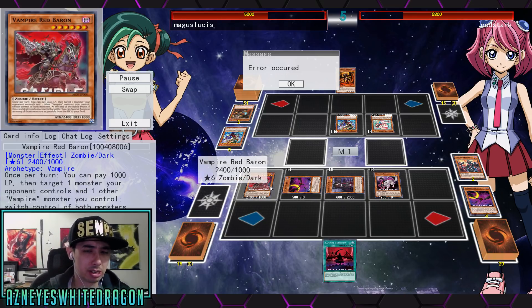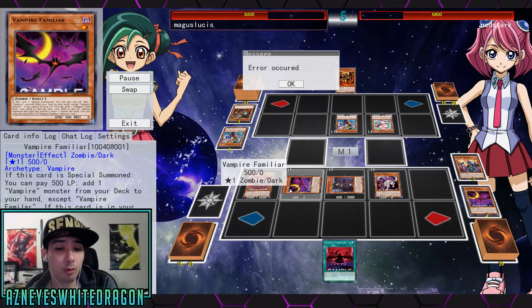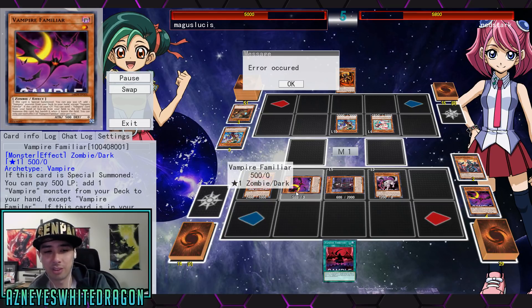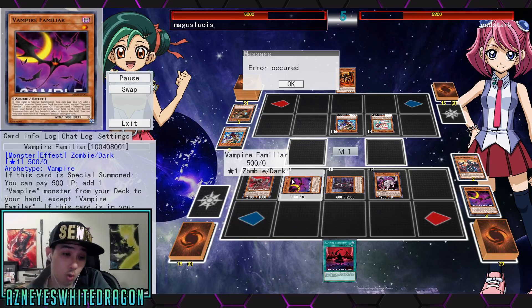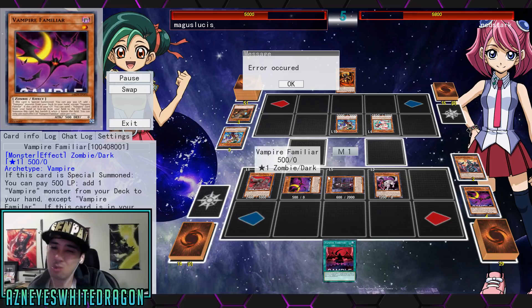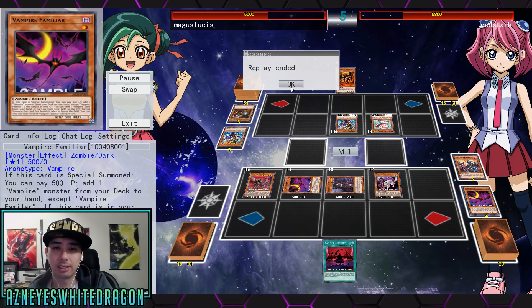This is Vampire Red Bear — level 6. Once per turn you can pay 1000 life points, target one monster your opponent controls and one other vampire you control, and switch control of both monsters. At the end of the battle phase, if this card destroys a monster by battle, you can special summon as many of those monsters as possible from the graveyard. That's insane. Unfortunately with all the searching effects you can only activate one per turn, so you limit your own advantage. Still, switching control and then getting them back when they die is cool — though it makes you want to go for link summons.